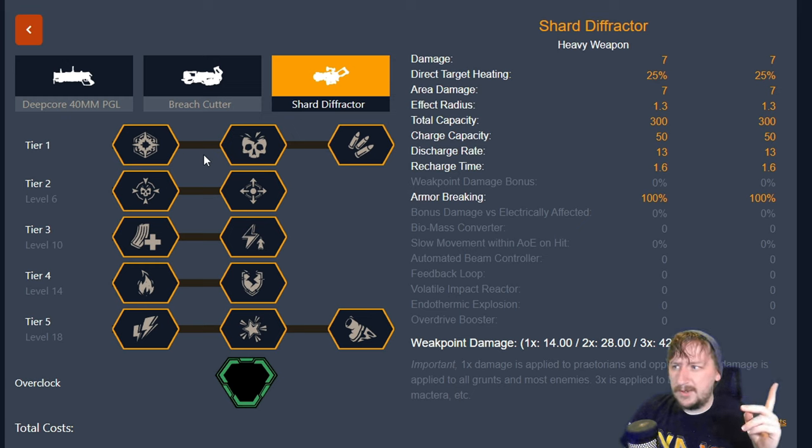For this I'm going to be doing two builds for the Shard Defractor that I've found work pretty well. The first one is going to be a heat build to build up heat fast so that you can light things on fire. It works really well on the new rival presence missions, works really well against robots, and it can work pretty well against most enemies you can light on fire. It's not very good on dreadnought missions. The second is going to be a single target damage build which is pretty good on dreadnought missions and mostly used to kill big things at a distance.